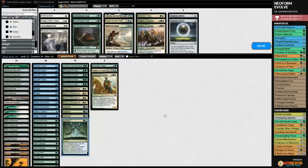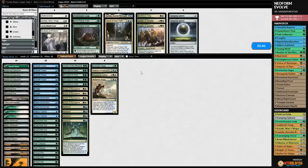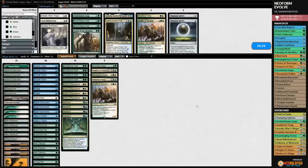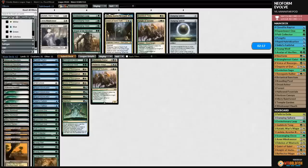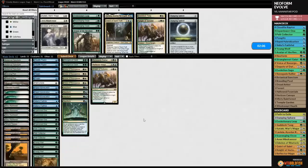Game two: this deck seems surprisingly soft to Blood Moon since we only have one Forest, and our answers to Blood Moon effects all need more than green mana. We sideboard, going down one Sidisi's Faithful and cutting Dryad Arbor to try to avoid the issue. We're playing first this game.